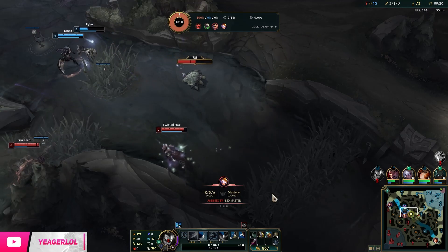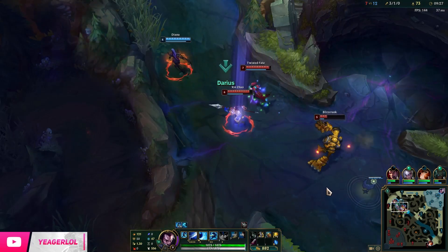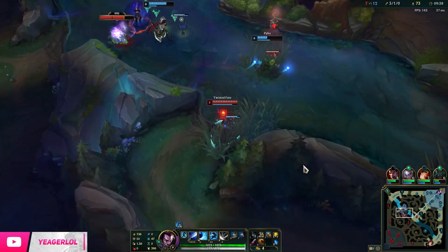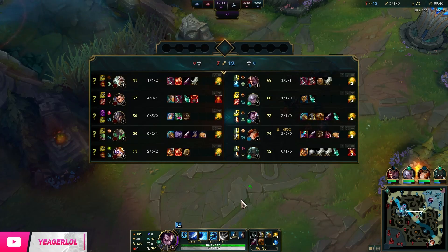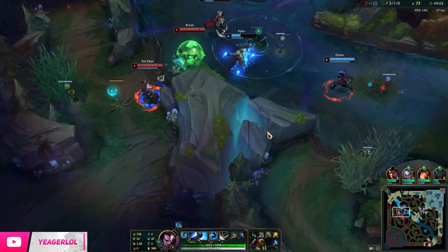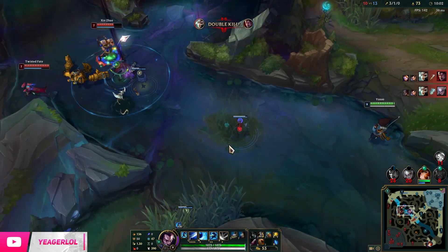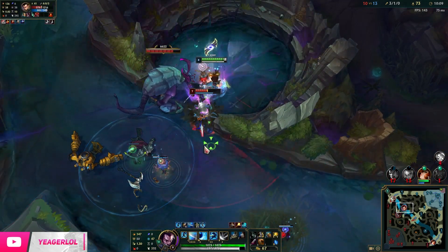Compared to Yone, who has a free get-out-of-jail card, Yasuo does not have anything. If you ult onto somebody, you are suddenly straight in the middle of the fight and have to be extremely mechanically good, because people are going to focus you down with all of their CC. You also need very good reaction time to use the Wind Wall properly, as people will target you with point-and-click CC. You can completely shut down the AD carry from a fight depending on how you use it.